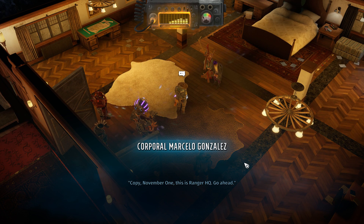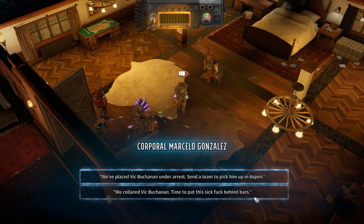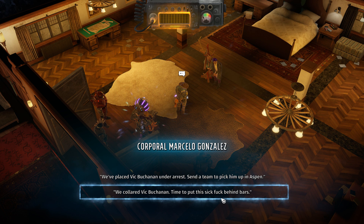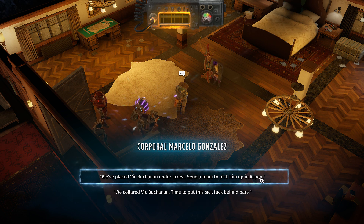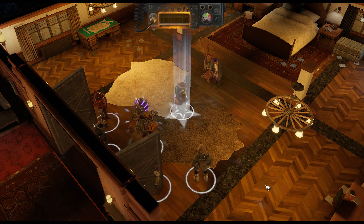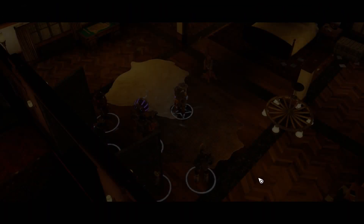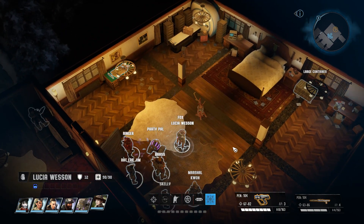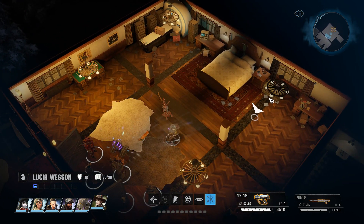'November 1, this is Ranger HQ — go ahead.' We have a rest thing. It's so weird to me that they keep giving you this thing where it's like you can say this thing, or this other thing that is the same fucking thing. 'Copy that. Great job, November 1. Colorado will be better off with that guy behind bars. Over and out.' Don't fade me out and take me outside — I am not done looting yet. What else is going on in here? There's a container. Also a toaster — you know how I feel about toasters.